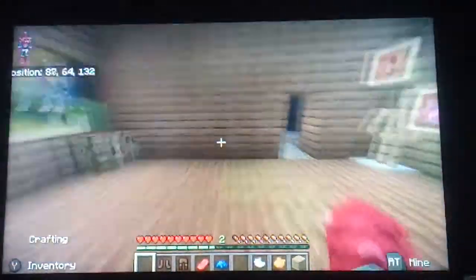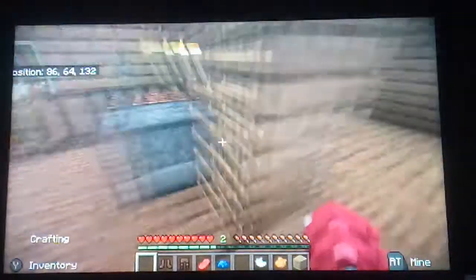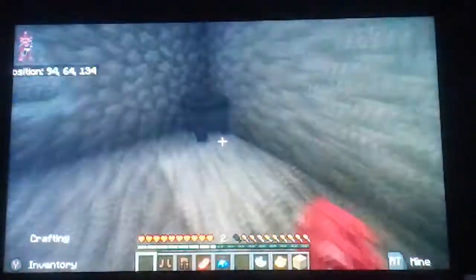So guys, I'm going to show you how to get this color dye. First, guys, you need a cauldron. You can do this on creative and you get a cauldron. You get your color dye, actually. And let's go outside.